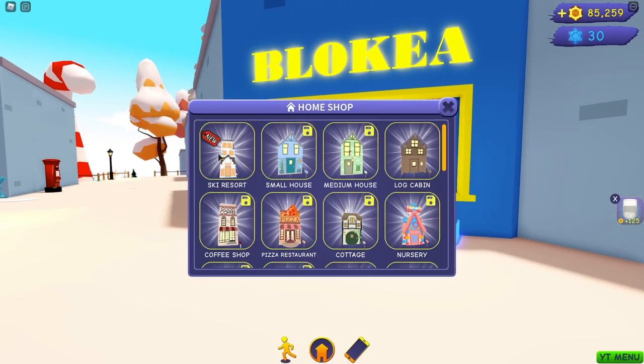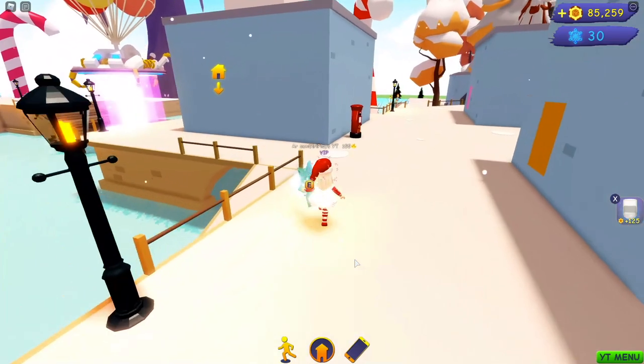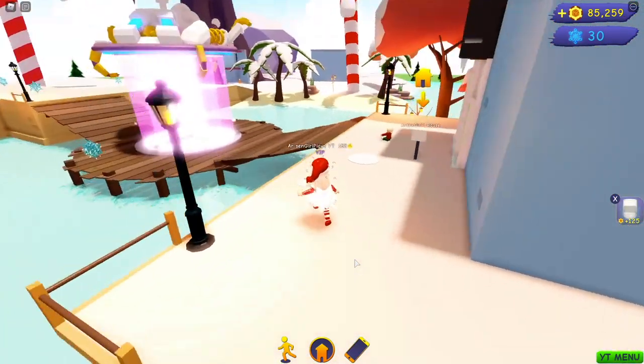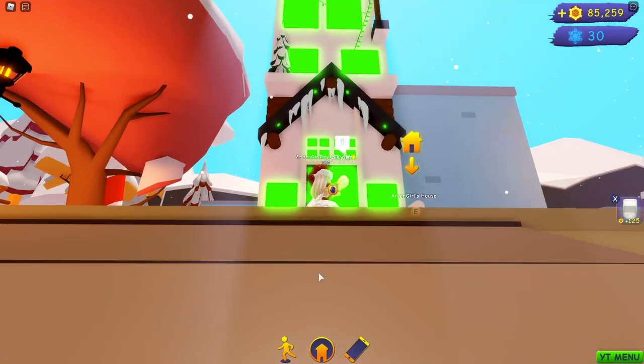This is a Robux-only house — this is the ski resort. It is 895 Robux, so you will have to buy it with Robux, not tokens. But I wanted to share it because I think it is the absolute coolest house we have ever had in Club Roblox to date. I even like it better than the beach resort, which was absolutely my favorite until I saw this house. Let's go inside and I'm going to show you why I love it so much.